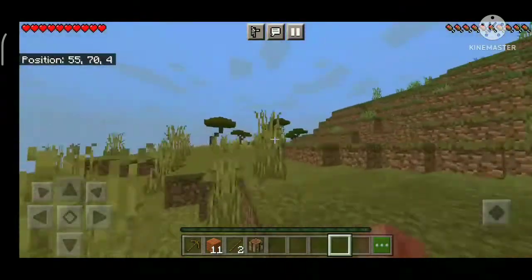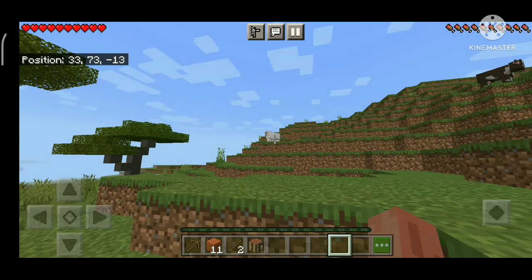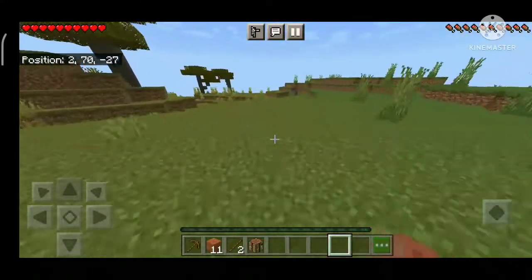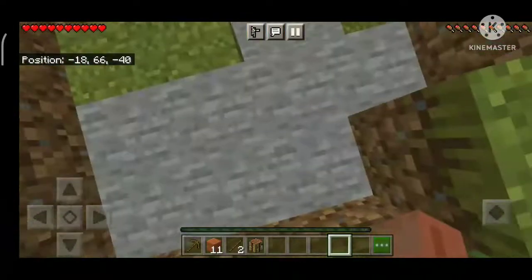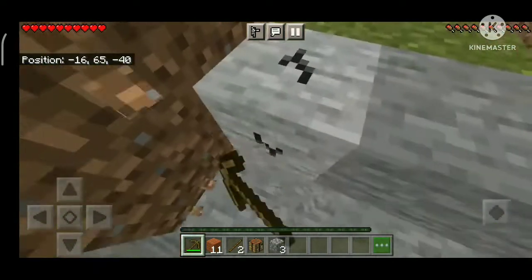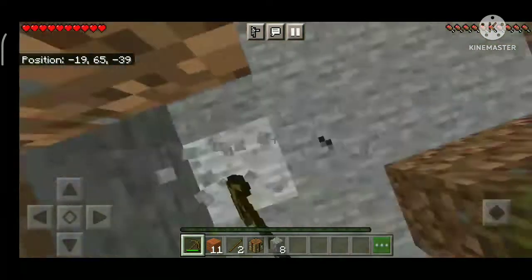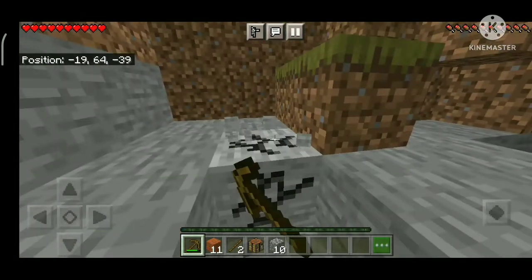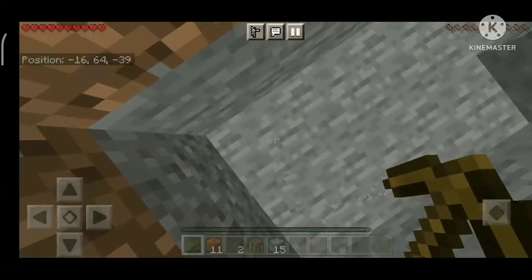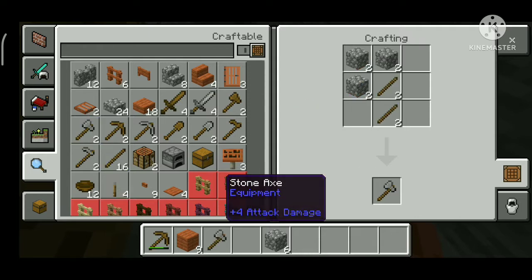So I collected cobblestone — I mean about five cobblestone collected. I used the cobblestone to make cobblestone tools. I had many cobblestone tools but we still didn't get stone beyond that. I made a crafting table, placed it, then made an axe and a pickaxe — that was enough for me at this point.